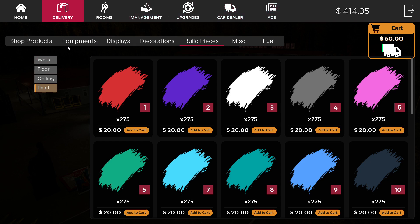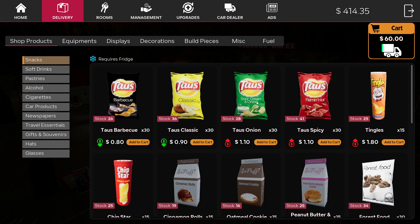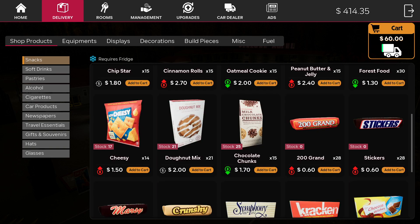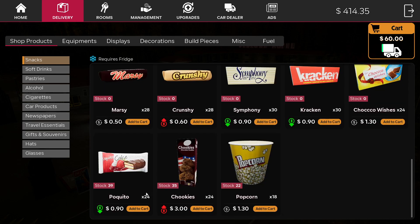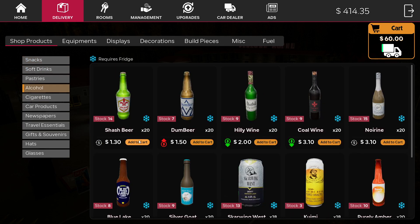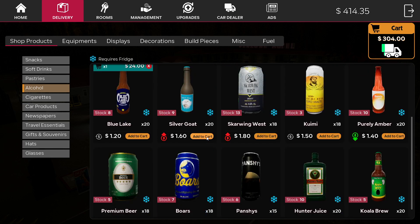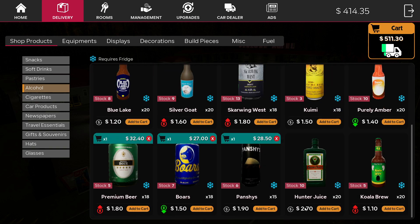I'm also gonna order, while we're ordering smaller stuff, some shop products. Let's see where we're at with some of these items — it was 20, 18, 16. We should probably order some of this. I was looking more at alcohol. This is gonna be expensive. But look, we're under 10 on some of these items. I know some of them are red, which means I shouldn't order them, but I don't wanna run out. And it looks like I don't have enough money to even buy this.